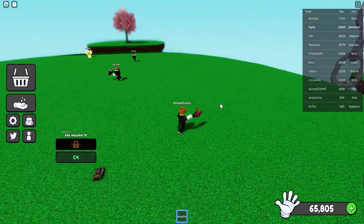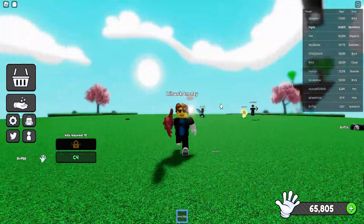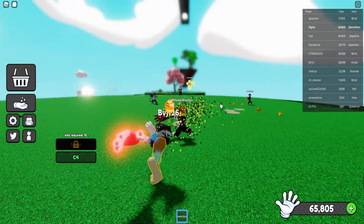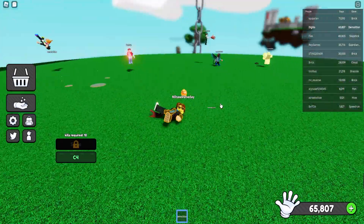The next tip is to farm with the replica glove — you only need 4,000 slaps for it. It still sounds like a lot, but it's quite easy if you have some friends in a private lobby. It's really easy to gather slaps that way, so make sure to do that if you want to get all these epic gloves.